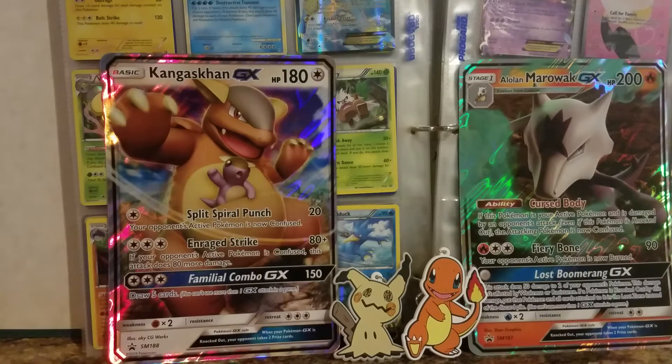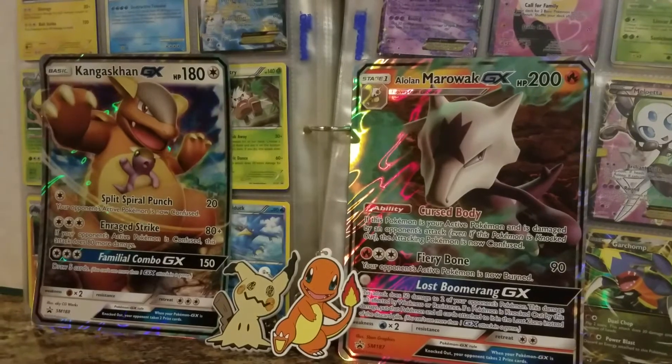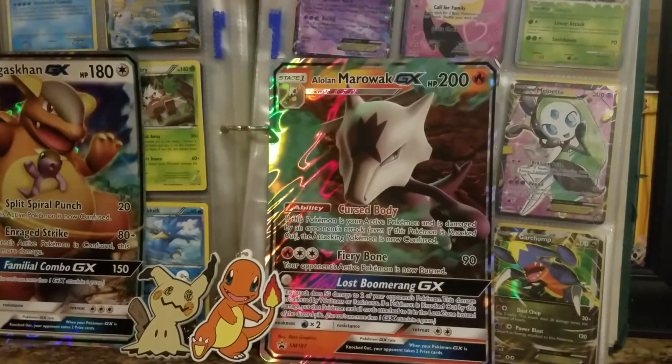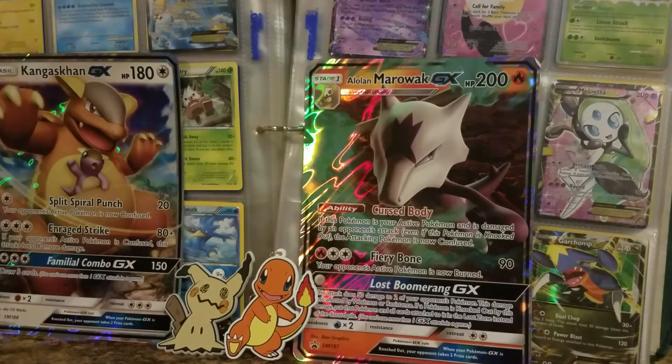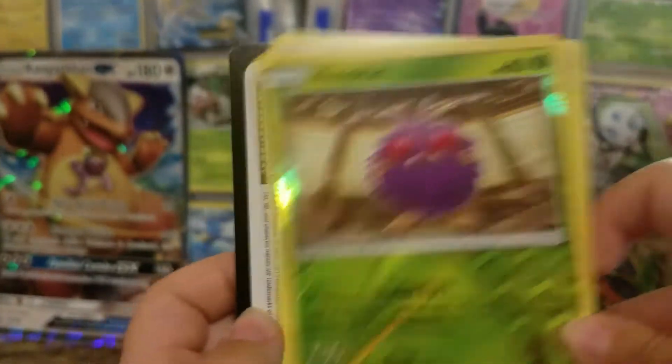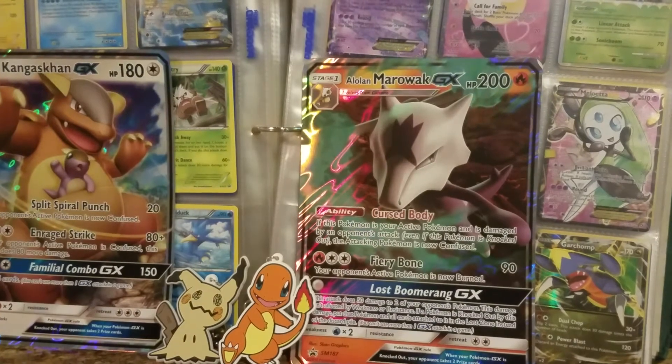Now we're going to go ahead and she's going to open her packs. Go ahead, Genesis — let's see what you can get. They're kind of hard to open, right? I told you they were harder to open than you thought! And you were making fun of me because I couldn't open a pack. Let me move this so you can get a little more comfortable. She's starting off with a Jigglypuff, a Reverse Venonet, and a Lieutenant Surge's Strategy.